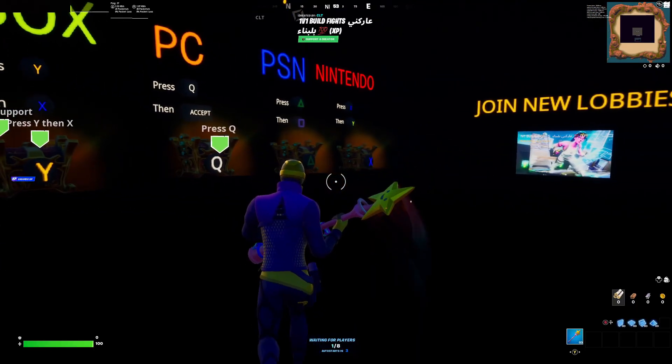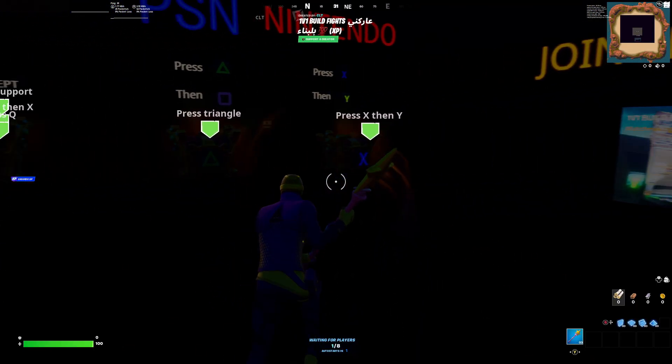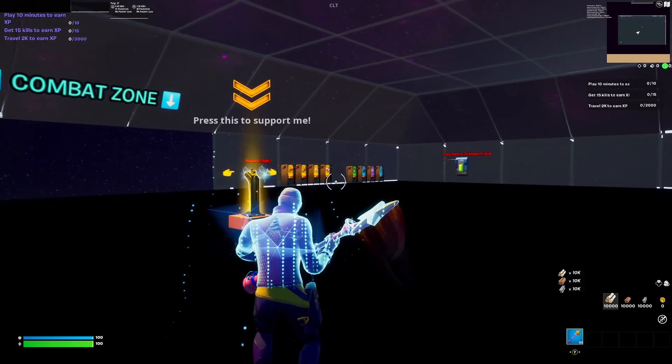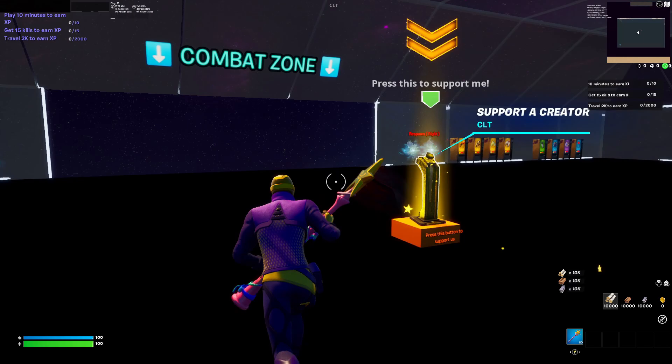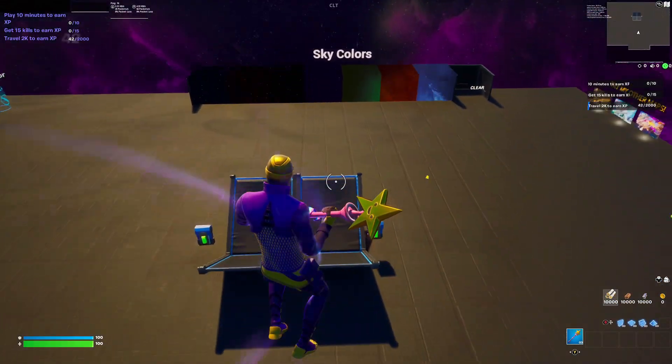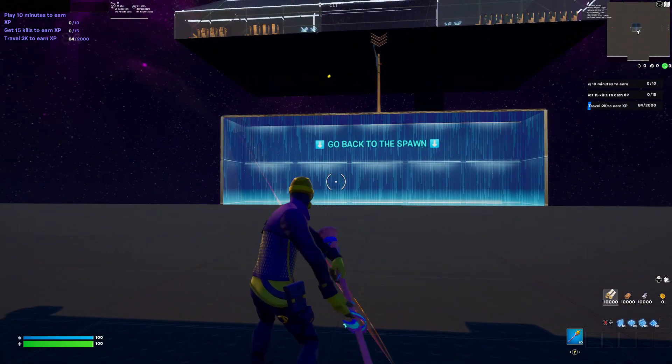Once you get in, you don't actually have to start the game because it starts pretty fast, only 5 seconds. So you can just wait for that to start up by itself. Once you get in, you don't have to grab anything — this XP glitch is super fast. You just want to run straight down. You will spawn over here, then turn around and you should see this right here.